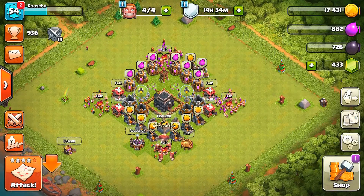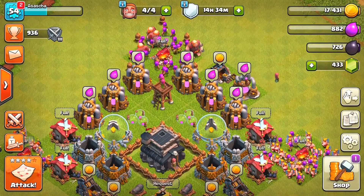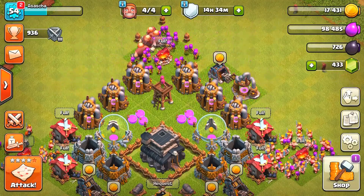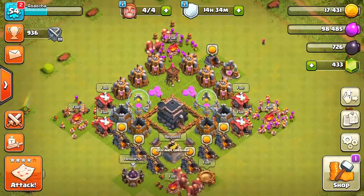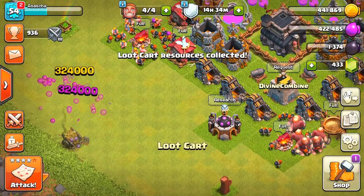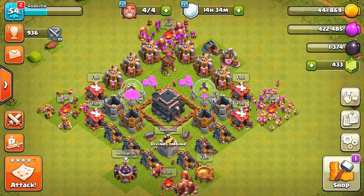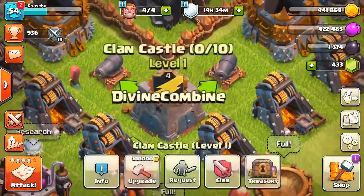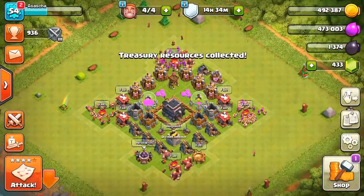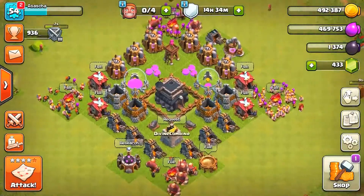Let's go ahead and collect the rest of the elixir and see how much loot we get in total. We've got 100,000 elixir, 17,000 gold, now 117,000 with the loot cart — that's a lot of loot. We now have almost 500,000 of each, which is a pretty decent amount. There's also about 50,000 in the treasury. Let's go ahead and remove a couple of trunks and trees to get a nice clean base.